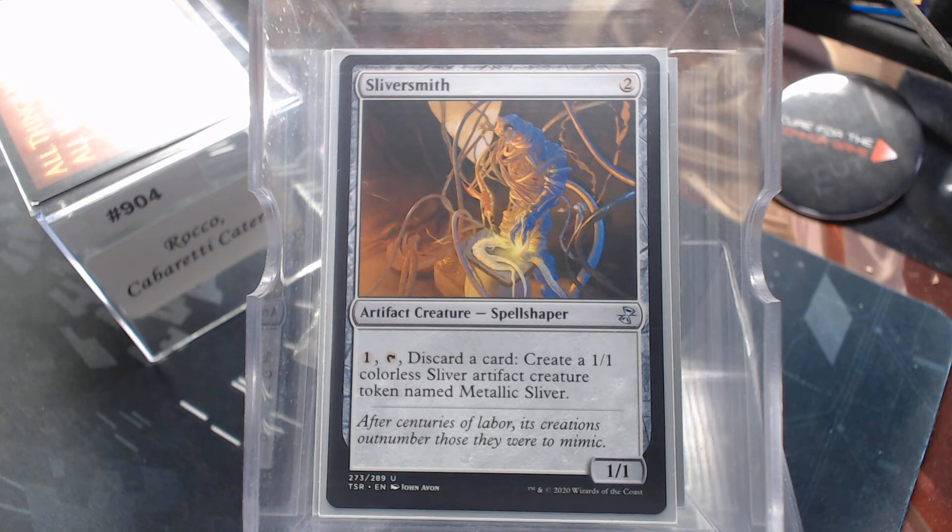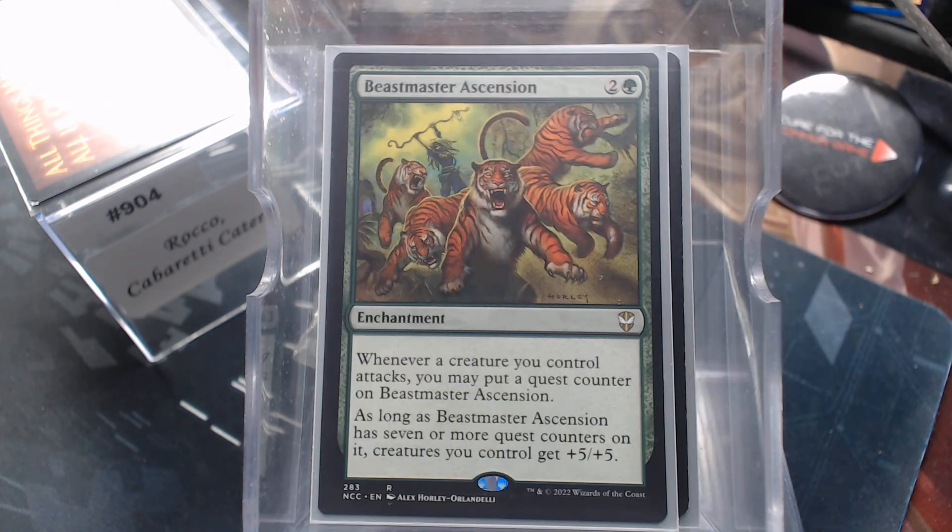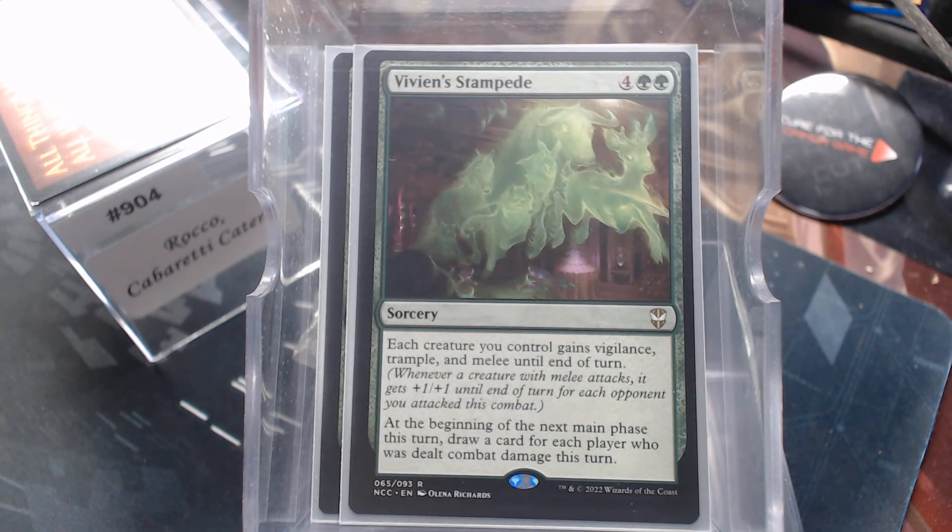Yeah, just the fact that 'oh, he's playing Slivers' — anyway. I've got a Fog and a Holy Day, because sometimes they're coming at you and you need it until you get some kind of big defense up. But to pump your team: the Overrun, Beastmaster's Ascension, and I kind of like this Vivien's Stampede — each creature you control gains Vigilance, Trample, and Melee. At the beginning of the next main phase, draw a card for each player who was dealt combat damage this turn. That's not bad for six mana.